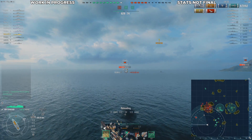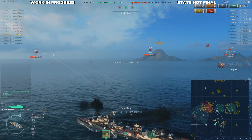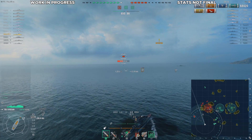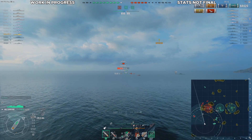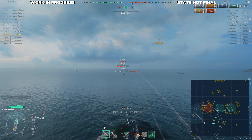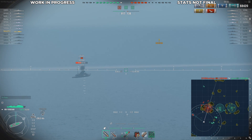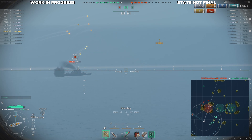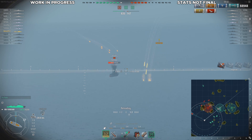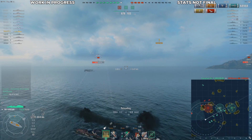I would much rather have the Udaloi. Speaking of which, the Tier 9 and 10 in the main line — the Udaloi and the Tashkent — will be getting a heal. You have to give up smoke for it, which is significant, but they basically operate like light cruisers at range, so it's pretty awesome. I'll be posting a game tomorrow with the upgraded Udaloi — the only change being access to that heal — and you'll see exactly how it operates. I love it. You're not just getting a heal on top of smoke; you have to decide: am I going to be a smoke ship or a heal ship? I think Soviet destroyers are more of a heal ship — they operate far away and fast.